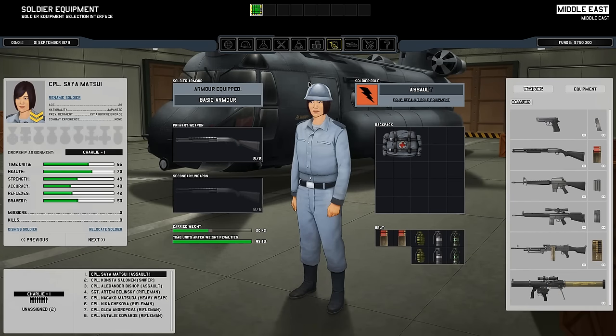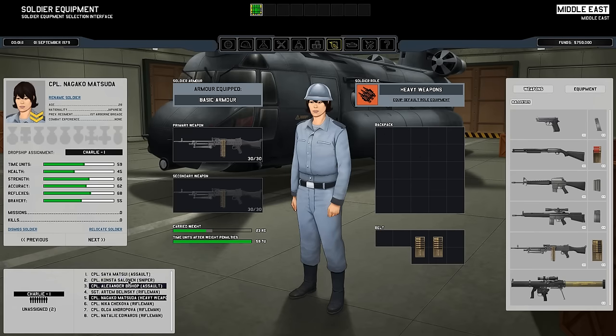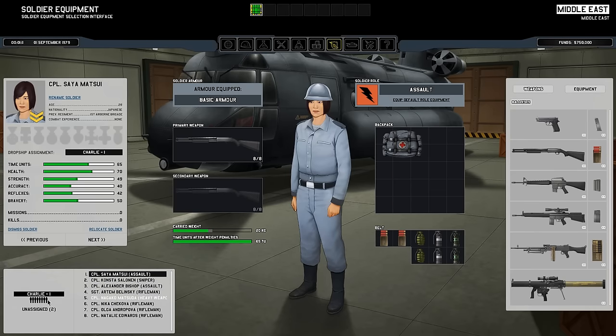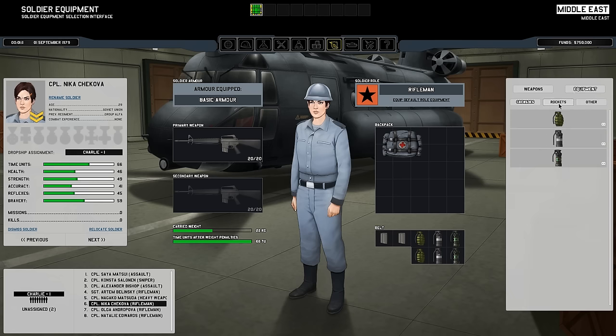This is the soldier equipment — another important menu to pay attention to. It's generally a good idea to have one of everything. As you can see here, I can click on the left side through all my troops for Charlie 1, and I have all their attributes here. I can rename them, and there are all their loadout options. We can do things like change their default weapons and add equipment like grenades, rockets, and whatnot.